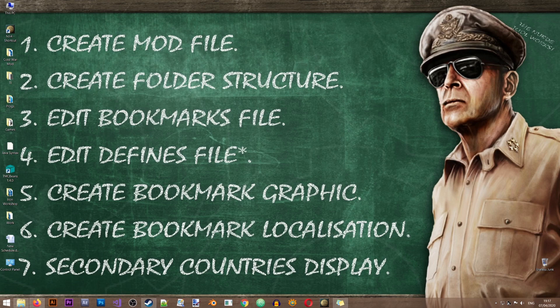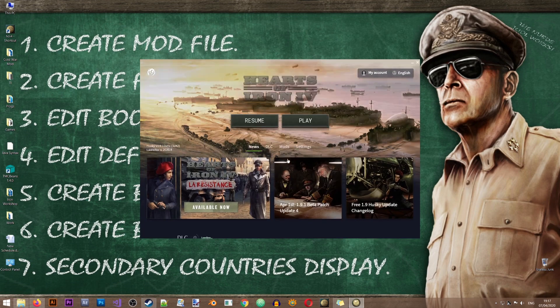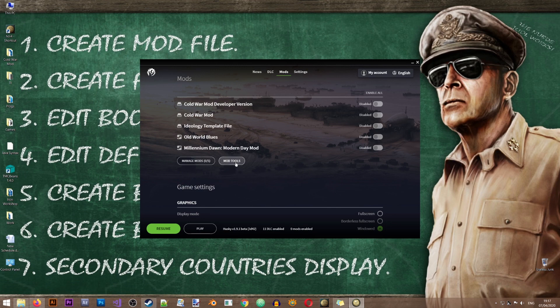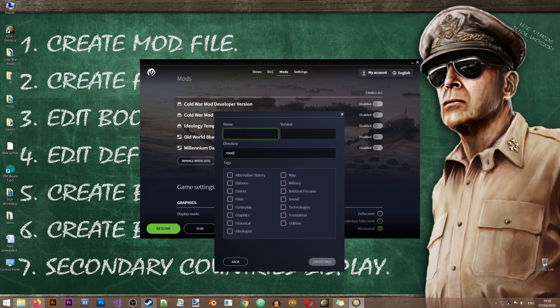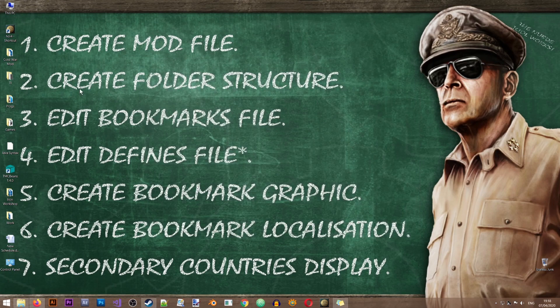The game will not be creating all that content for you. So the first thing we will have to do is create our mod file. Let me open the Hearts of Iron launcher, go to Mods, then My Tools, Create Mod. Let's call this one the 'bookmark mod', give it a version, a folder, select a tag, and create the mod.